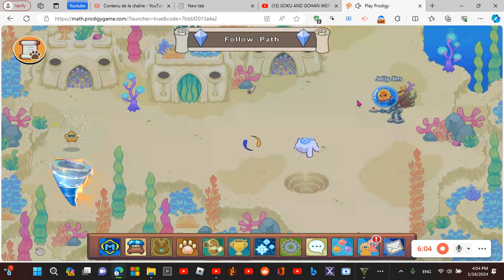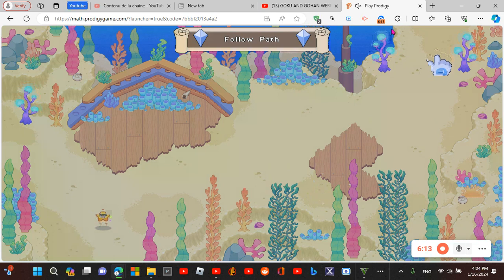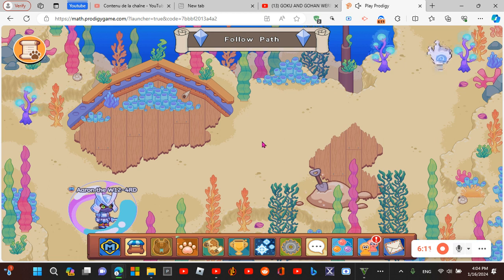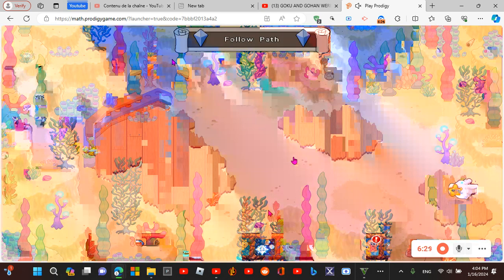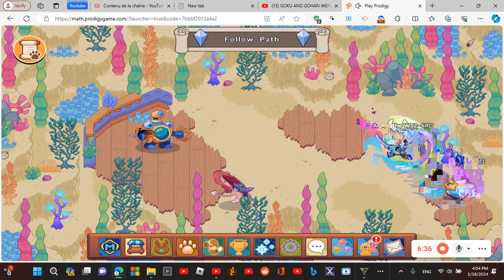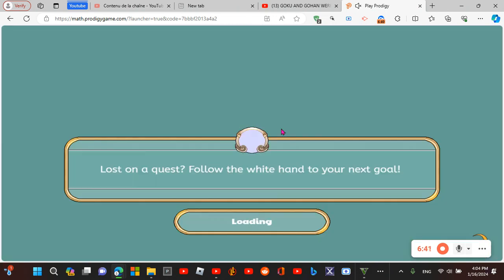Now I'm underwater. I need to find a water pet so I can test out my new pet. Let's go over here — a lot of fishbowls spawn around here, and fishbowls are water-type pets. I'm gonna go ahead and sneak around here so I can get in contact with the fishbowl.